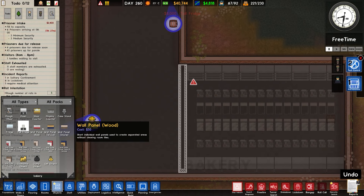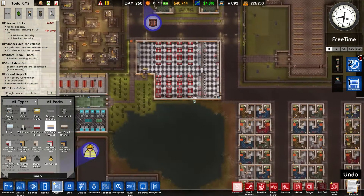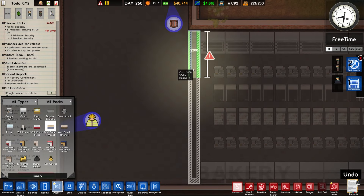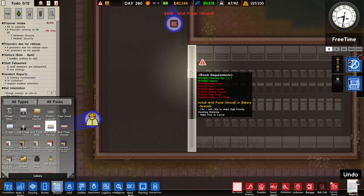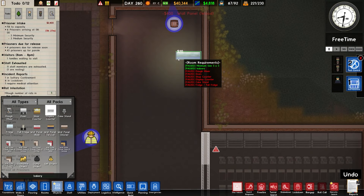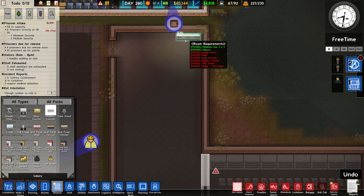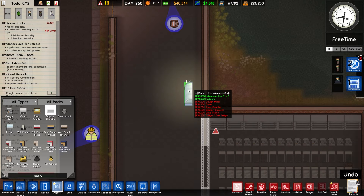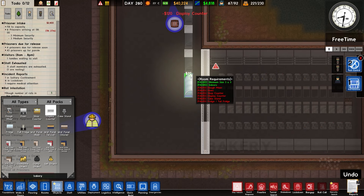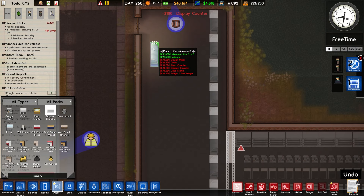Let's go with a colour — this is in like the diner style so let's have it as blue. I'll have this come down to here and up to here. The rest of it is display counters. I think we'll have a row of display counters coming down here — like that and like that. We'll have a similar thing there.